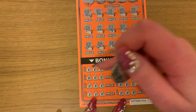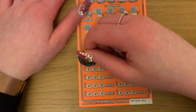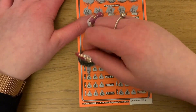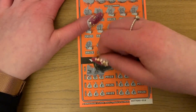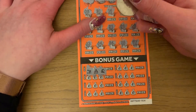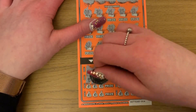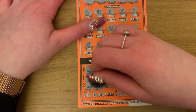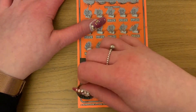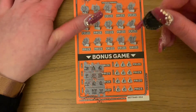Let's go into the bottom game where we just need to match three symbols. We've got a gold key, amethyst, holiday clover, gold watch, plane, purse, ring, clover, brown, necklace.